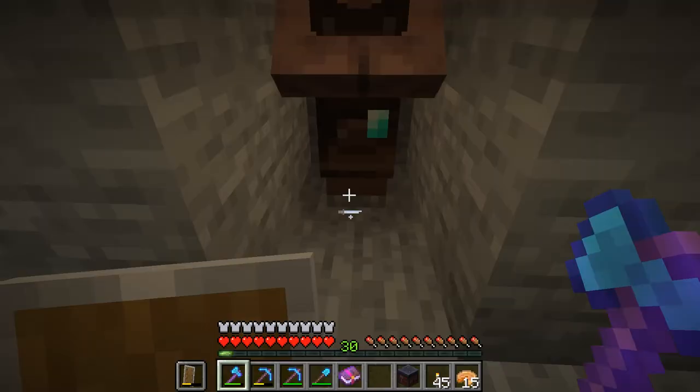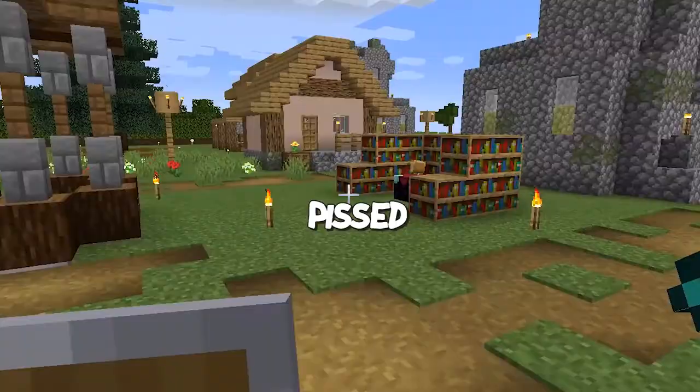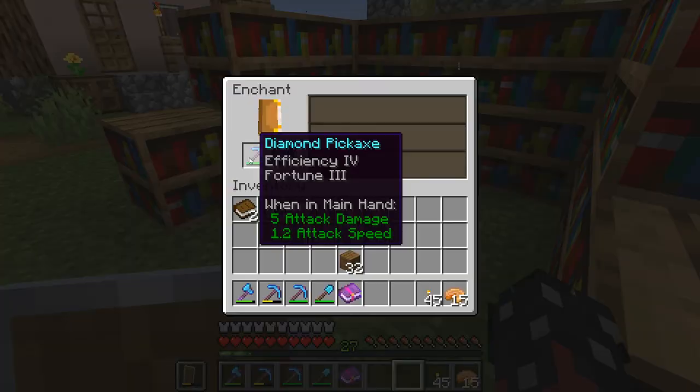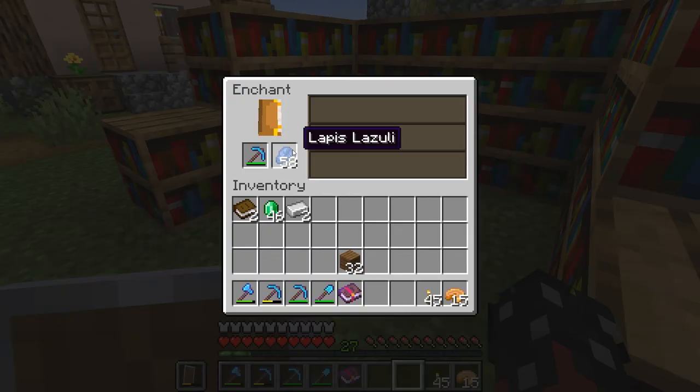Let's try this guy. Here we go, level 30. Let's go and do an enchant. I swear, if I get Fortune 3 on this pickaxe now, I'm gonna be pissed because I just spent so many emeralds on the book. Let's see. Efficiency 4. No way — Efficiency 4 and Fortune 3? Well, we just wasted emeralds.